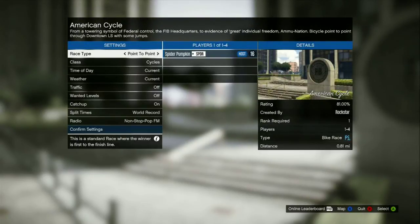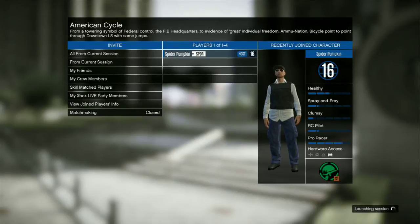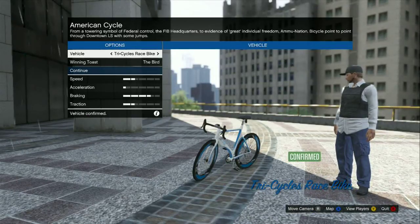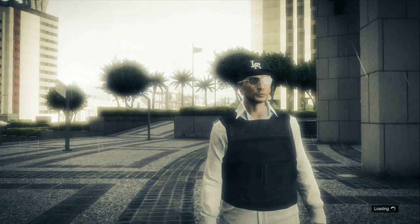The first thing you want to do is go to the American Cycle store. I should have shown you where it was on the map, but if you already know where it is, we'll skip that. We're just going to go in and I'll show you what to choose.